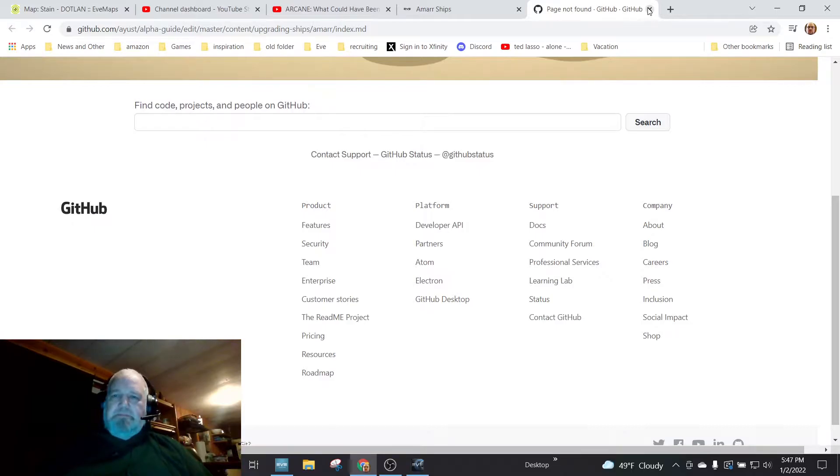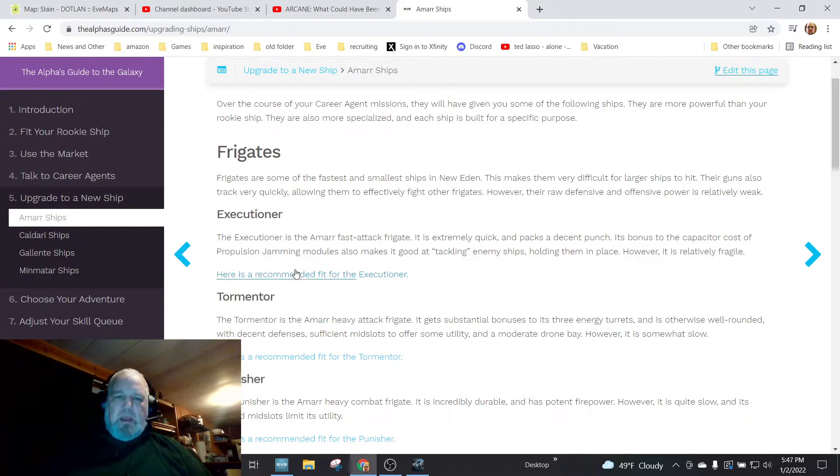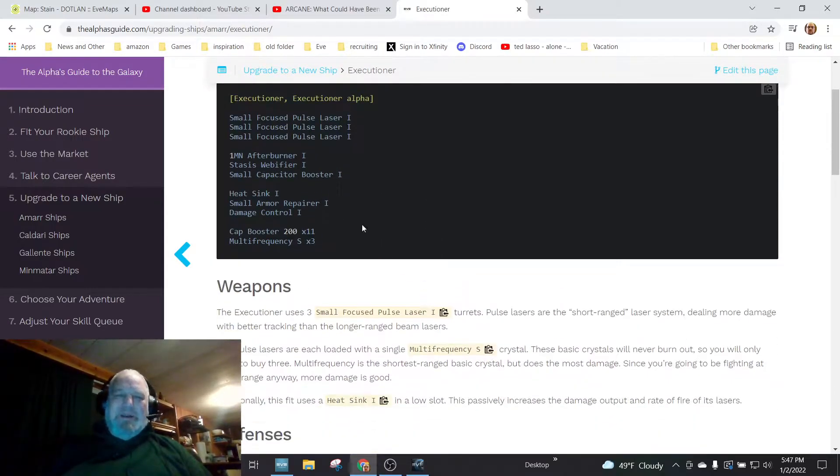I was able to look up the Executioner here, and it gives a recommended fit. This is a little bit out of date — some fit slots have changed — but most of the time it's pretty accurate for these smaller ships. It says to use small focused pulse lasers, which are the close-range ones, but they gave me the long-range beam lasers, so I'm using those. It also lists a 1MN afterburner, a stasis webifier, and a small capacitor booster.